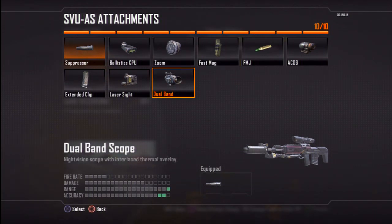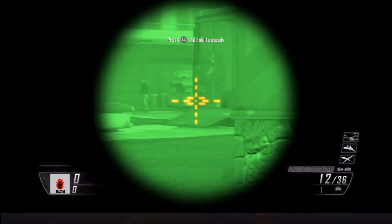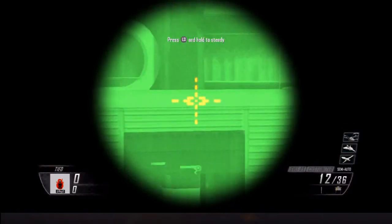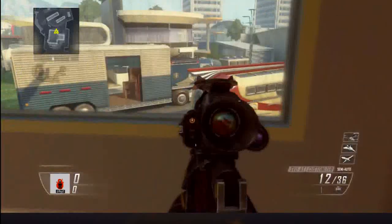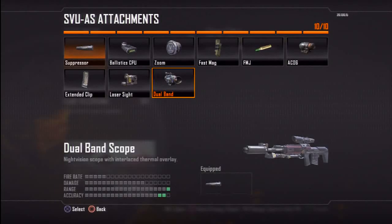I was just in a private match using the dual band scope. Through the view of it — and I'll show you an image right now — it just changes the layout to a green view, and then if anyone walks through, they light up orange, which I'm actually liking. I would have hated it if it was like the old ones where everything was black and the person appeared white like a phosphorus image, but now it's a night vision with a thermoscope effect — everything is green-tinted so you're not completely lost if you don't see an enemy. I'm loving it so far, and since you really don't have to worry about people running cold blood — because even if they do, you'd still see their name pop up when you're aiming down scope — I do like the dual band, although I've only used it in private match so far.